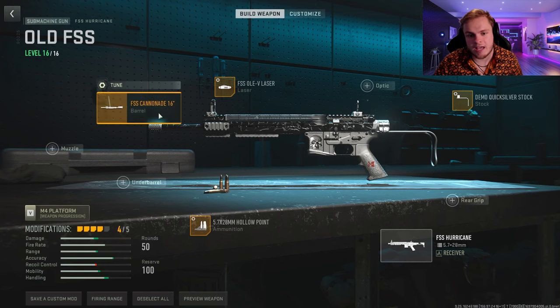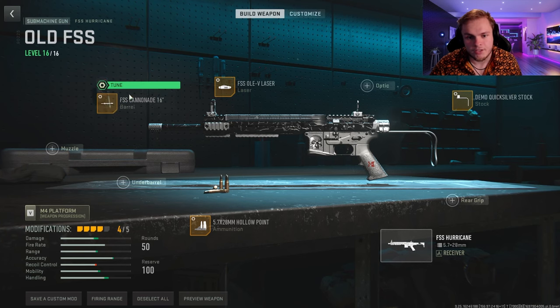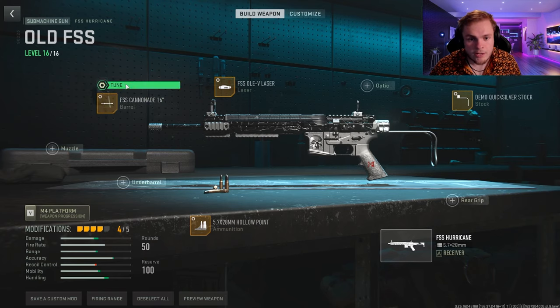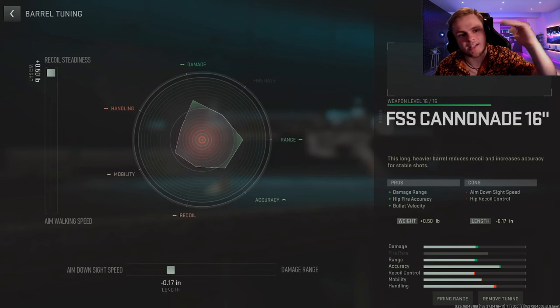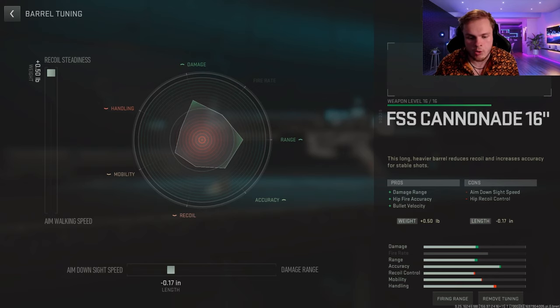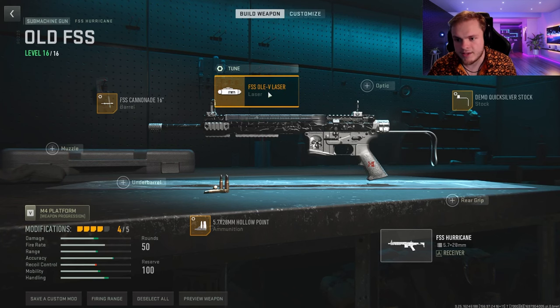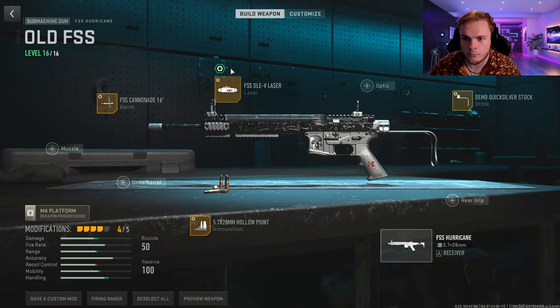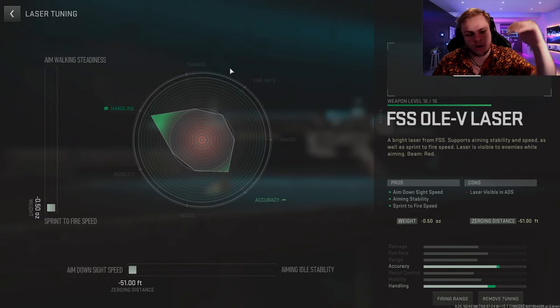For our last weapon, we're adding the FSS Cannon A16 Barrel, which helps with damage range, bullet velocity, and hip fire accuracy — this weapon will be beaming. Tuning: crank it all the way up to plus 0.50 for recoil steadiness and negative 0.17 for aim down sight speed to make it aim in a little bit quicker. Then we're doing the FSS laser, which is also visible when you aim down sights. Tune it to negative 0.50 sprint to fire speed.